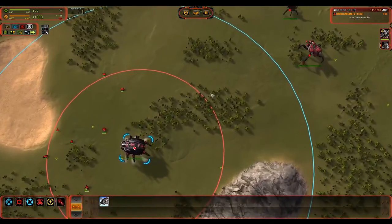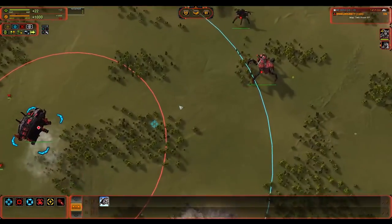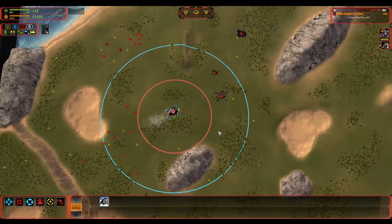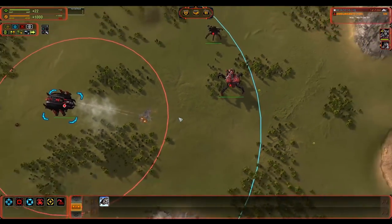But versus ground, you're packing in around 2,600 damage on a fairly good area of effect. This is going to be a demolisher of worlds as far as bases are concerned.